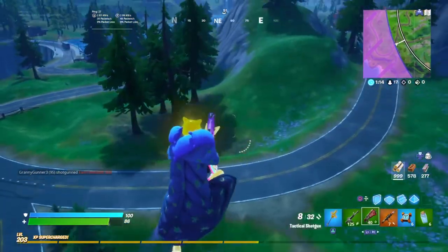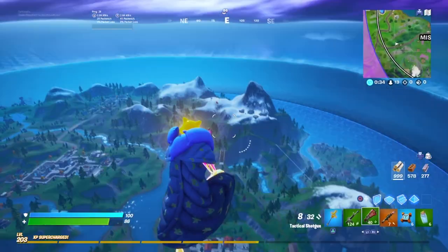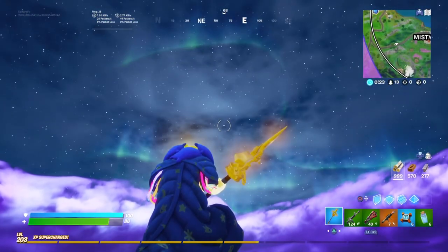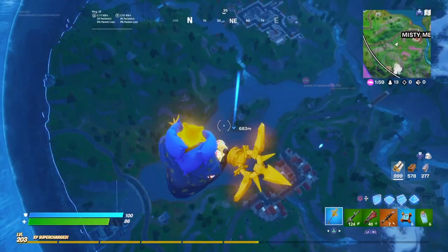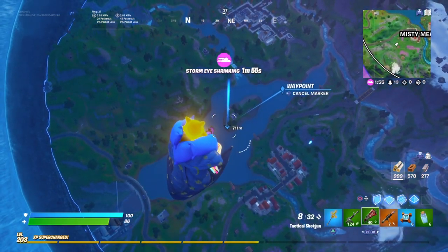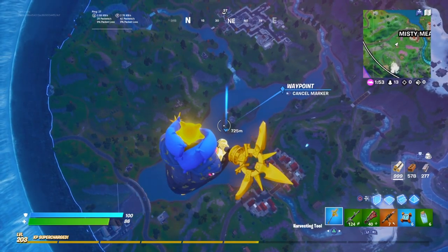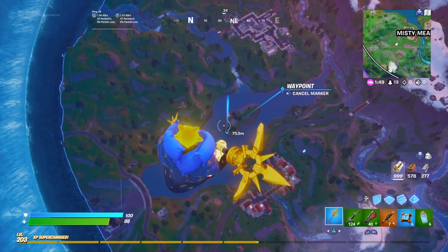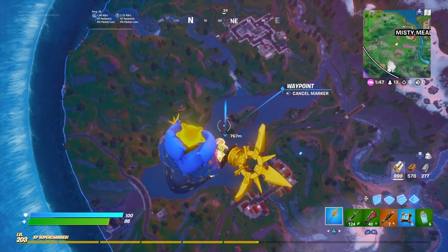Do you see this right now? I'm literally flying — I'm literally higher than that supply drop over there. I'm not sure if there's a height barrier. I am so high above the ground right now: 700 meters above. Am I going to hit 1,000? I might hit 1,000 meters. It's actually another video where I used a helicopter glitch to get 1,000 meters in the sky.